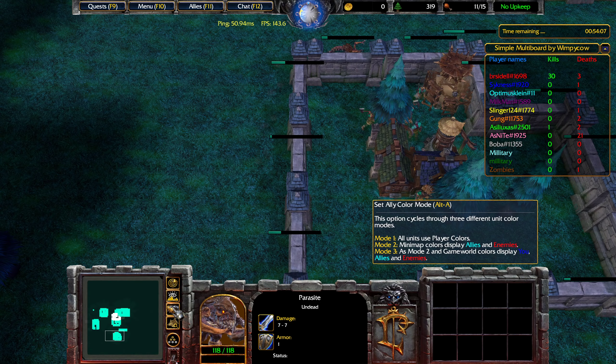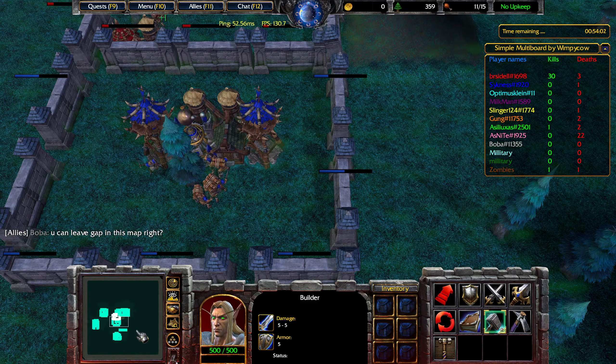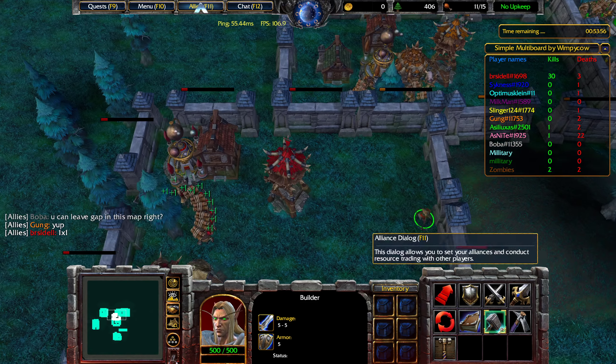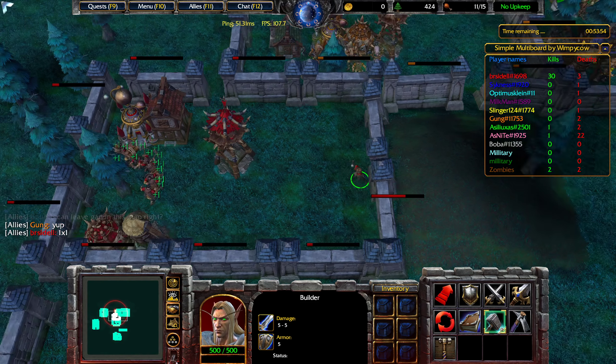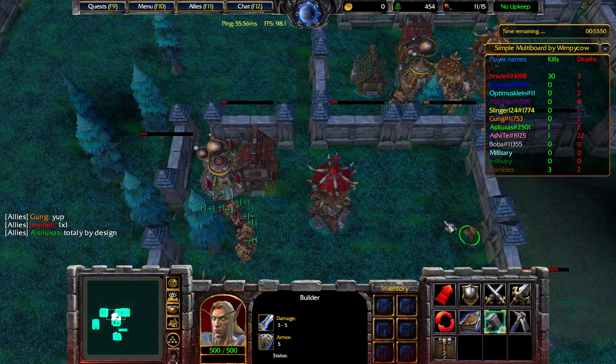You can switch the mini-map to colored mode, which will make it a little bit simpler to see the enemies — that'll make all allies teal and all enemies red. All enemies in this game are 2x2, so if you have a 1x1 gap, enemies cannot get through.